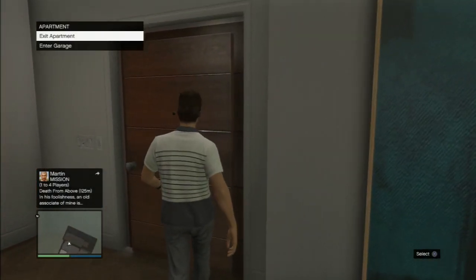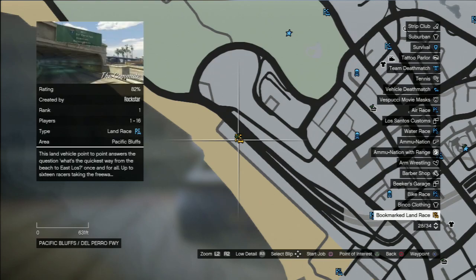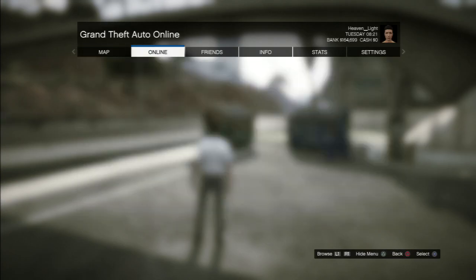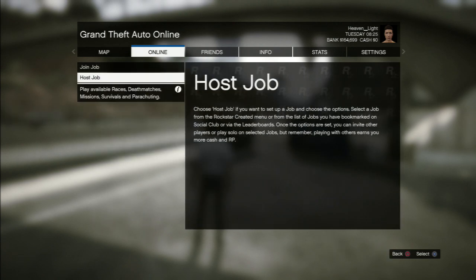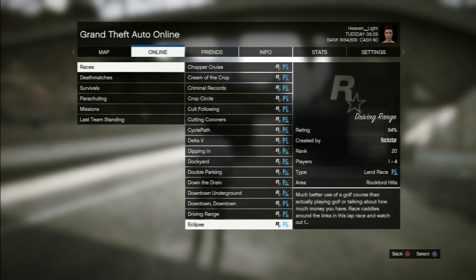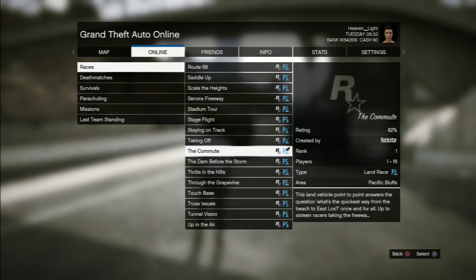What you want to do is go right here on your map to a place called The Commute. It's a race — a really simple race that everyone can do. It takes about two minutes to finish. You don't even have to go there; just host a job, press start, go to Job Host, and pick The Commute. It's really straightforward except for a couple of turns, and if you use supercars you'll finish it around two minutes.